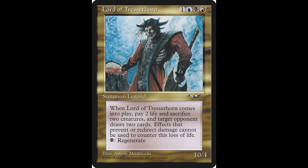Next up we have another interesting card, Lord of Tressorhorn. This 10-4 legend casts for one colorless, one blue, one black, and one red. When Lord of Tressorhorn enters the battlefield, you lose two life, you sacrifice two creatures, and target opponent draws two cards. Tap one black: regenerate Lord of Tressorhorn. I know it's a lot to pay for a creature, but he's a 10-4 that regenerates. If you'd like to add this card to one of your decks, or have him as your commander — which I do recommend — this card is worth $4.25, and it was never reprinted.